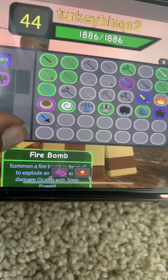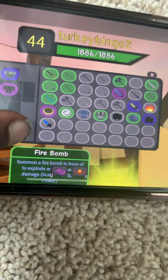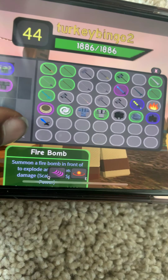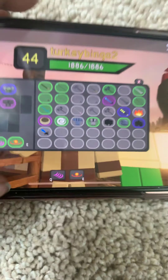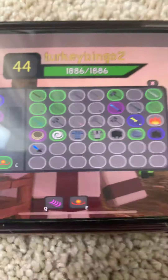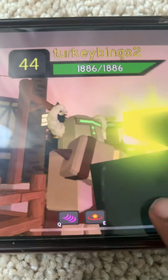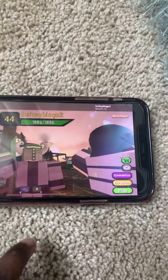This ability is for spell power, but I don't really care because I still have it. It summons a fire bomb in front to explode — I can't read the rest, but it doesn't matter. I know what these two abilities do and you will get to see what those abilities do.